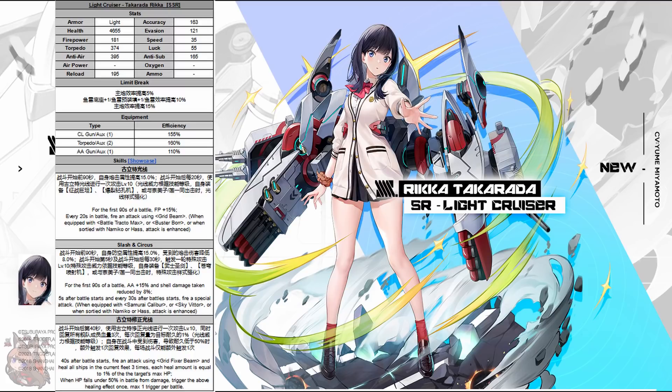Let's see what the skills have to say. Skill number one: for the first 90 seconds of the battle, she increases her firepower by 15%. Every 20 seconds in the battle, fire and attack using grid beam. When equipped with Battle Tracto Max or Buster Boar — those are going to be the event-exclusive items — this barrage is enhanced. You can also get this if she's paired with Namiko or Haas as well instead.